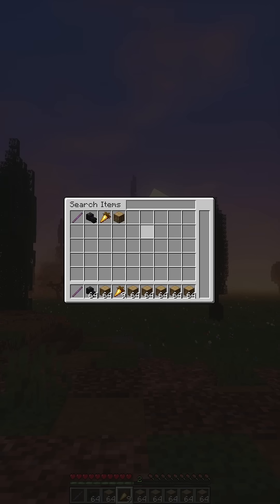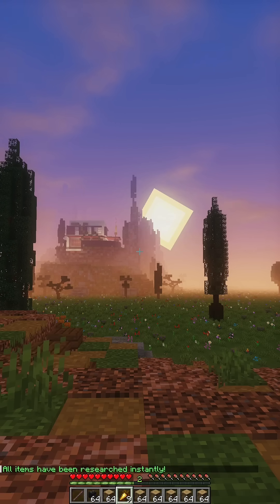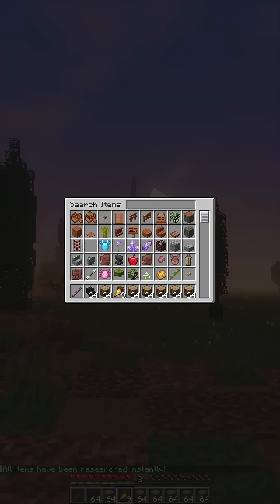It works on every single item. The easiest way to test it is to type in this debug command — you can only use it in Journey Mode — and it's going to research all the stuff for you. As you can see, yeah, it works and you have all the items in the game.